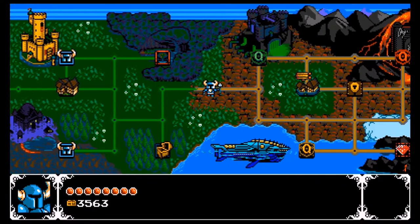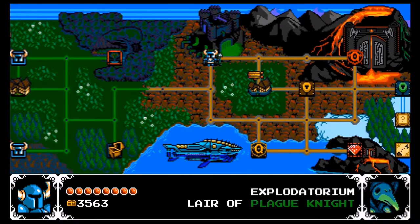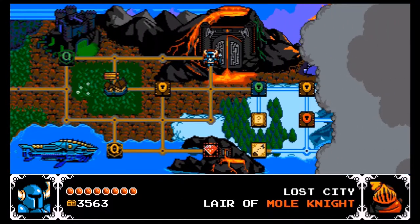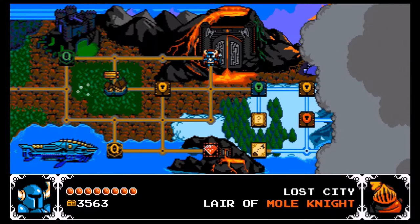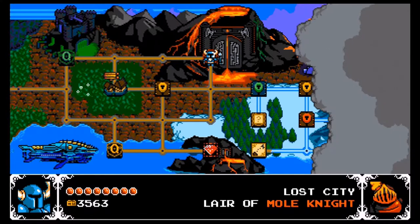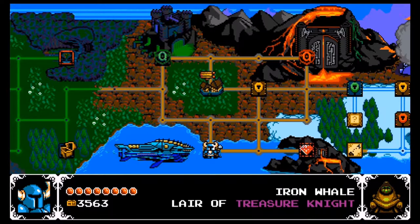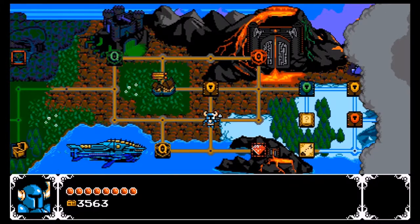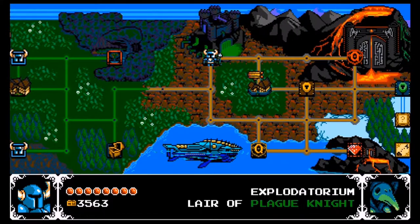Now I think it's time we get back to fighting members of the Order of No Quarter. With this second area opened up, we have three options: the Explodatorium, Lair of Plague Knight; the Lost City, Lair of Mole Knight; and the Iron Whale, Lair of Treasure Knight. There's also the Knuckler's Quarry, which we'll leave for later because we don't have the right item. For now, we'll get started on taking out our third member of the Order of No Quarter, going clockwise starting with the Explodatorium.